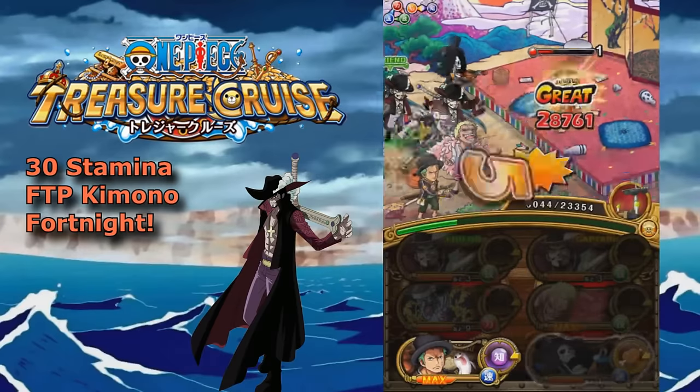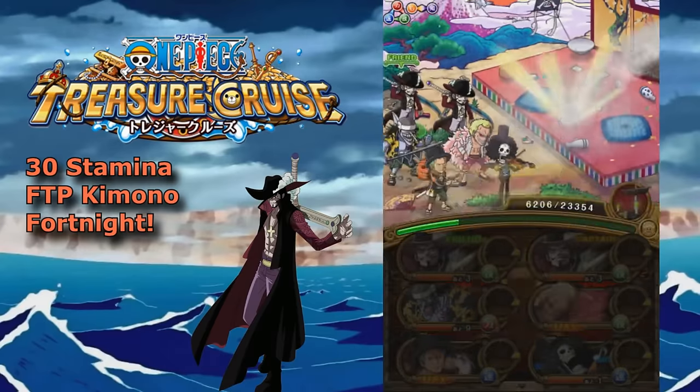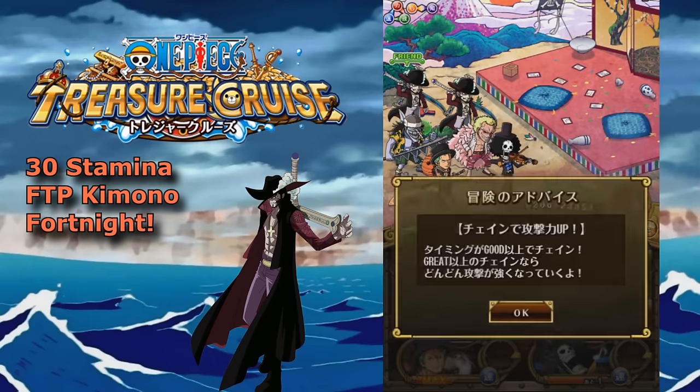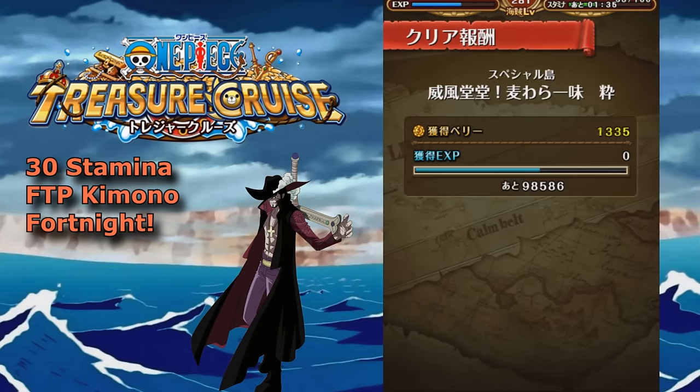A blue slasher team is definitely the way to go, even over a general slasher team. That's why I have Brook and Zoro. There are a couple other good free-to-play slashers, like Luchi for example. But for the most part, that's going to be it — thanks for watching guys, hope this helps, and good luck farming the Kimono dungeon!